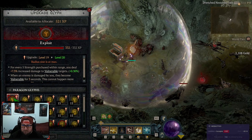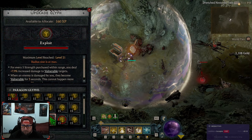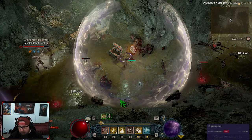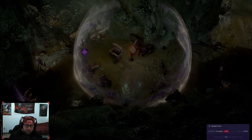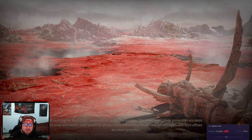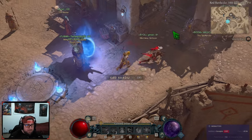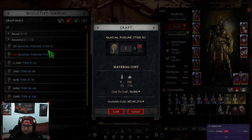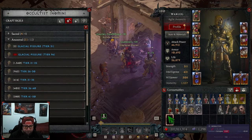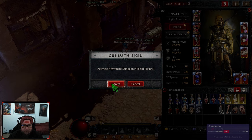Regular nightmare dungeons are great, but let's go back to town and I'll show you the dungeon you can craft that not only has a bunch of elites but also lets you kill a boss at the end. That dungeon is going to be your Glacial Fissure — the Beast in the Ice dungeon. You can craft these, it's very easy to craft, and you rack up a bunch of sigils.